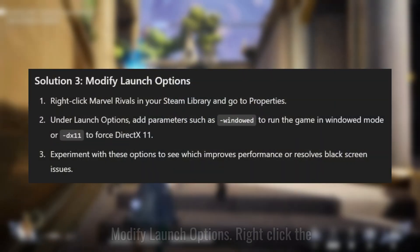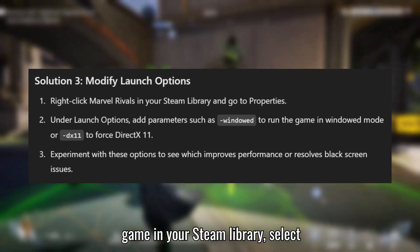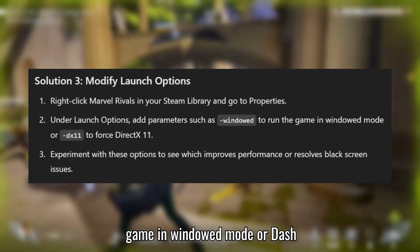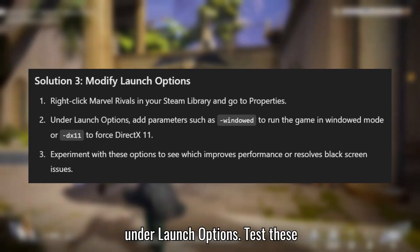Solution 3: Modify Launch Options. Right-click the game in your Steam library, select Properties, and add -window to run the game in windowed mode, or -dx11 to force DirectX 11, under Launch Options. Test these parameters to see if performance improves or if the black screen issue is fixed.